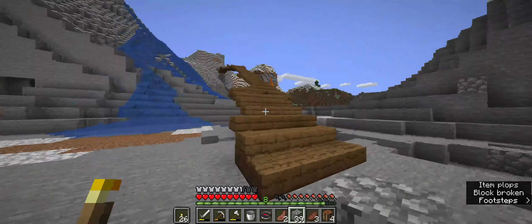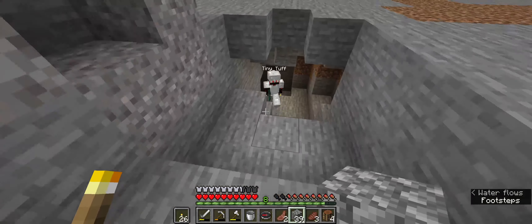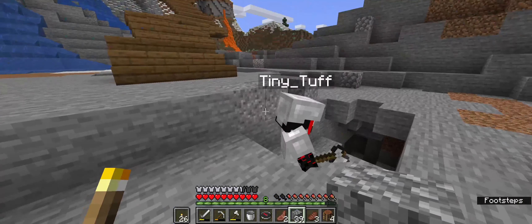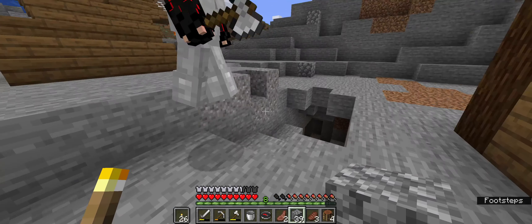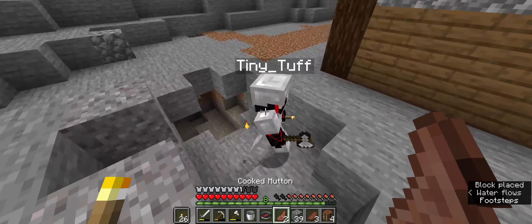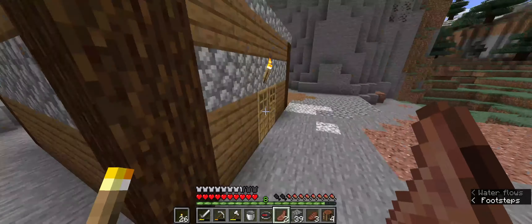We should probably sleep before a phantom comes. It's daytime - wait, we're like right here. Should we try building it? One thing we need: flint and steel. Yeah, we have one in the chest, I'm pretty sure.